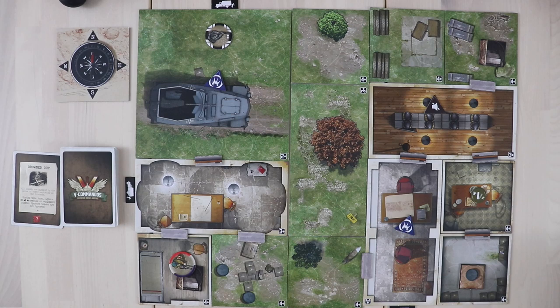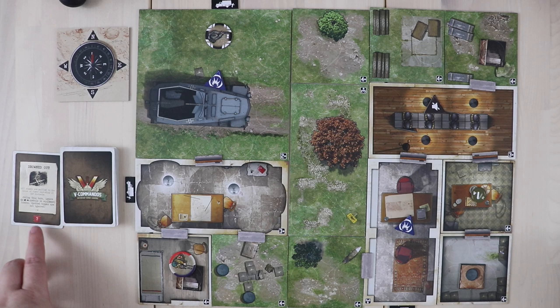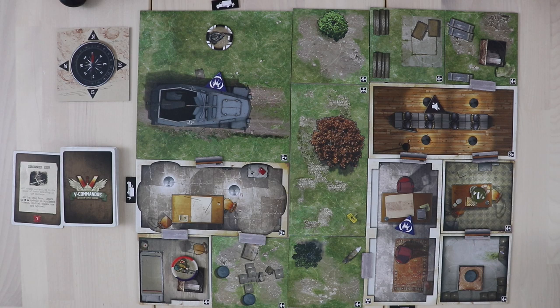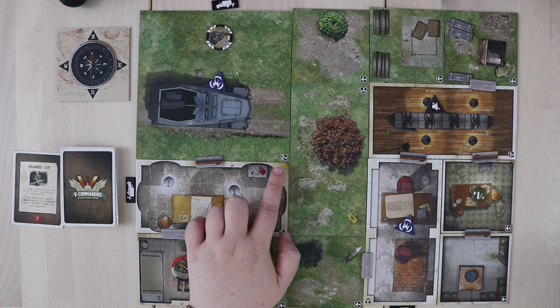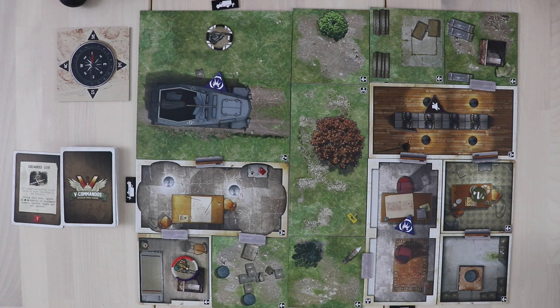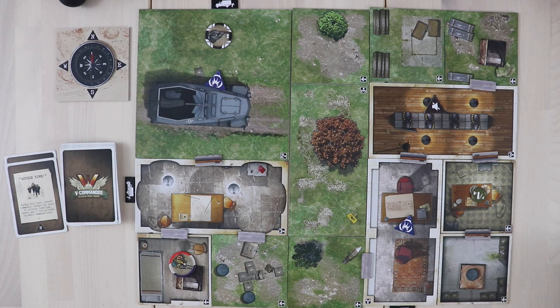Once enemies are on the board they perform the enemy movement step, which is pretty easy if everyone is still stealthy. If you don't have any visible commandos, enemies move based on what the event card tells you — this one has a question mark, so you flip to the next card and the enemies move north. If one of your commandos is visible, enemies swarm toward them. After enemies have moved, they take their shots at you. Then you have a cleanup phase, draw another event card, and continue play. The terrain you're on tells you the value needed to hit someone: large terrain is more dangerous with a hit threshold of two or better; medium needs three or better; small needs four or better.